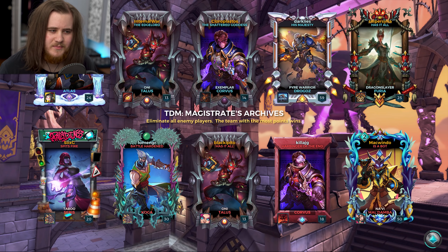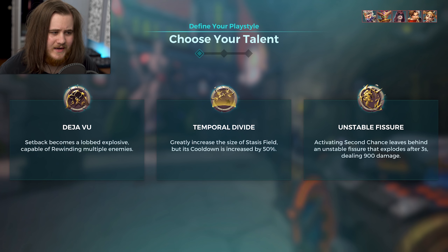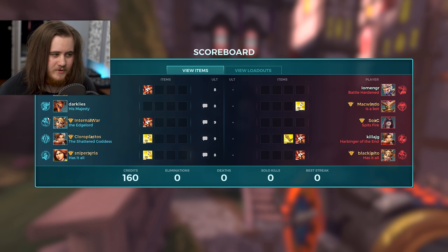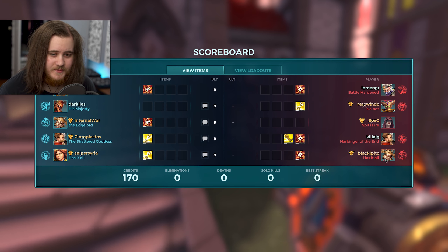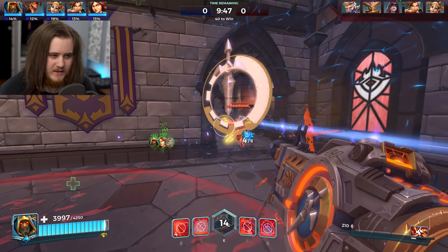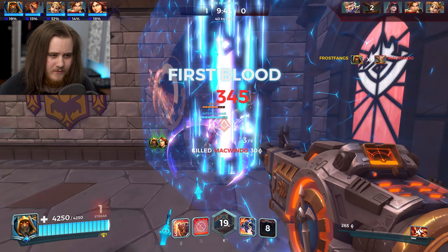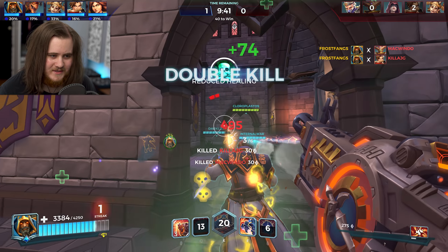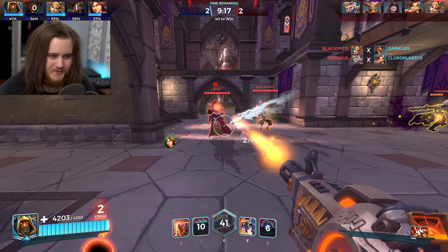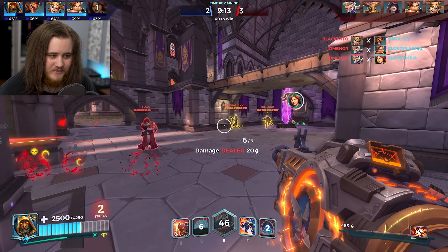TDM isn't the best situation for Atlas. I don't actually know if TDM was available on Magistrates Archives before — I don't think it used to be an option. We'll go ahead and grab Deja Vu and the extra health setup. Starting out with Cauterize, and we've got Worm Jets, Faustian Bargain, Spreading Influence, Cherries, Studying Visage, Spirit's Chosen, and Adrenaline Junkie.